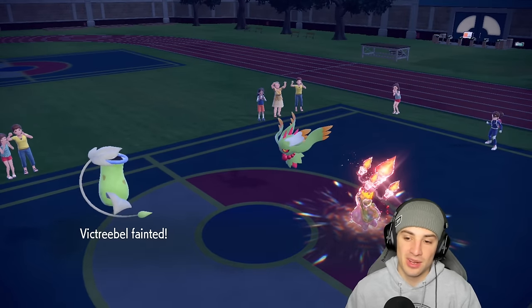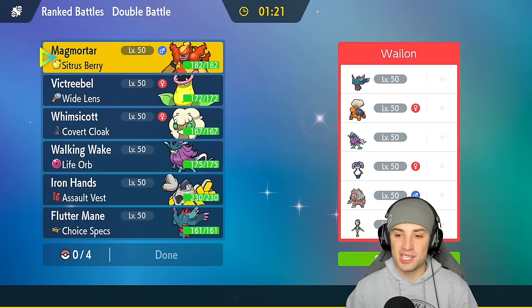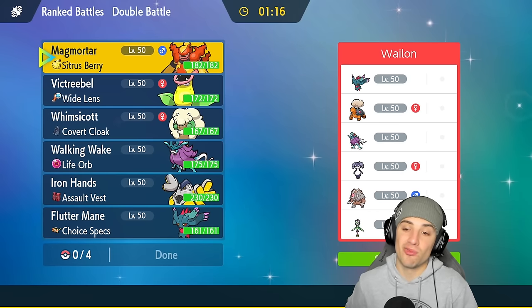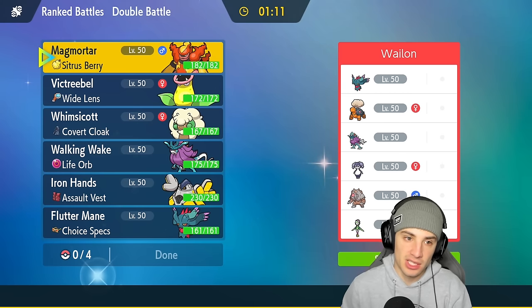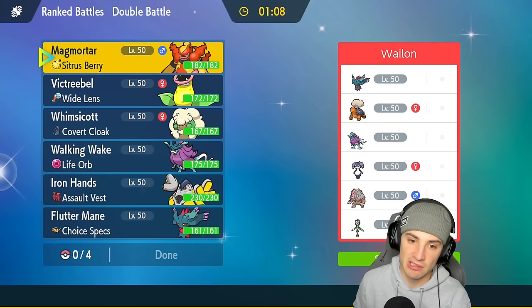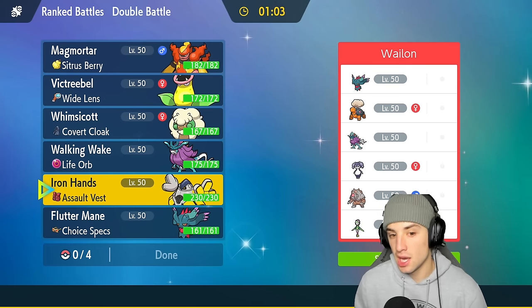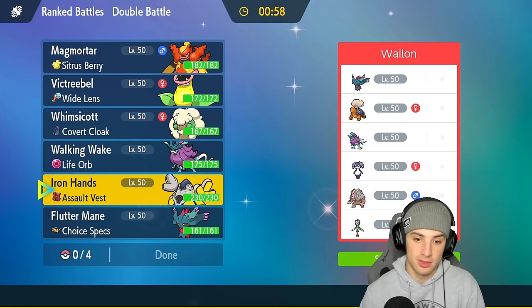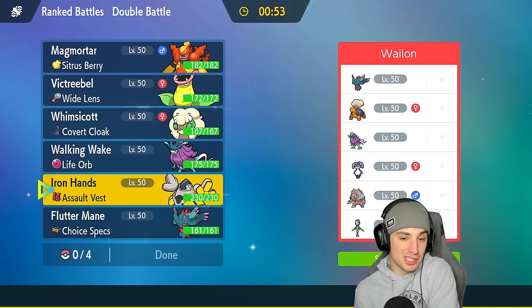We're going to hop into our third and final match looking for a winning record. We're going up against a sun team. They've got a really strong sun combo with Torkoal and his Helping Hand partner so I definitely have to watch out for Eruption Torkoal — a massive threat. I could potentially lead Iron Hands — fake out and start getting after it that way. If they're going to set the sun, I'm just going to allow it.